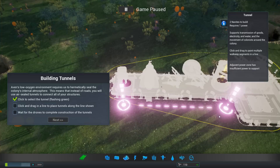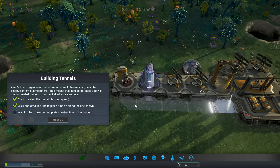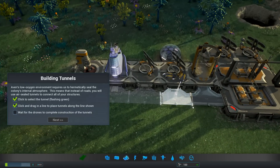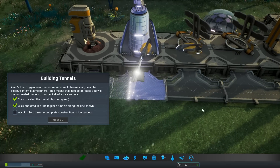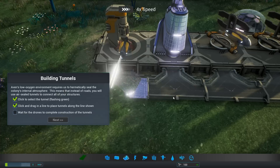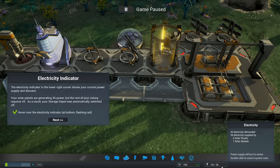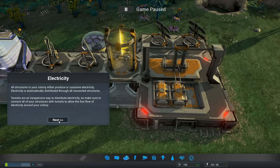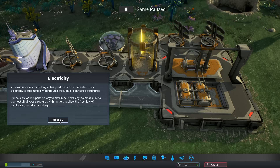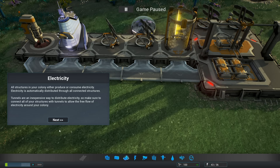Tunnels kind of work like a power conduit in RimWorld or like a road in SimCity or City Skylines - that's where our traffic goes through. We wait for the drones to construct them. Next up, electricity indicator - we are 43 of 36. So we need to get more energy, which means we're probably going to build some solar panels. All structures either produce or consume electricity, and electricity is automatically distributed through all connected structures.